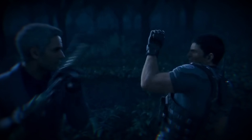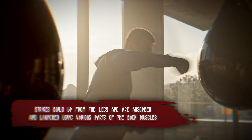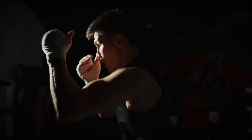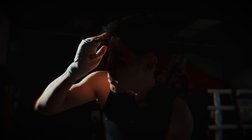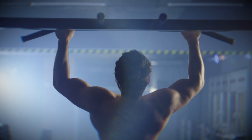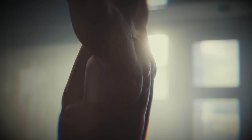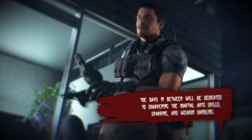Notice that pullback Chris uses when landing a strike. Strikes build up from the legs and are absorbed and launched using various parts of the back muscles. The muscles mainly incorporated is the serratus anterior, aka the boxer's muscle. These help land powerful strikes, so include pulling movements like pull-ups and cable rows, and pushing movements like the overhead press and the weighted push-up. The days in between will be dedicated to sharpening martial arts skills, sparring, and weapon handling.